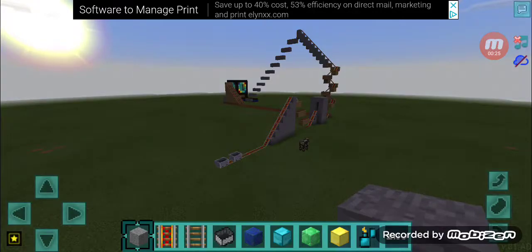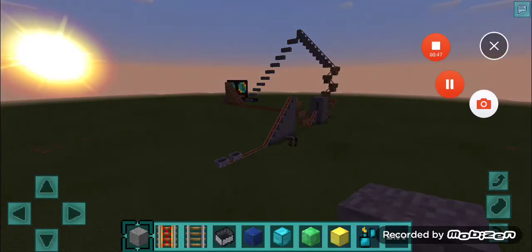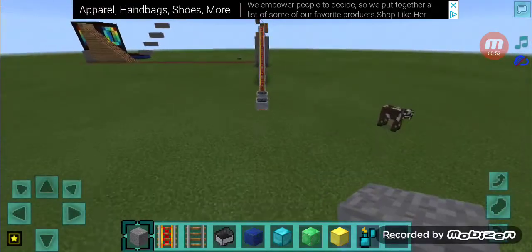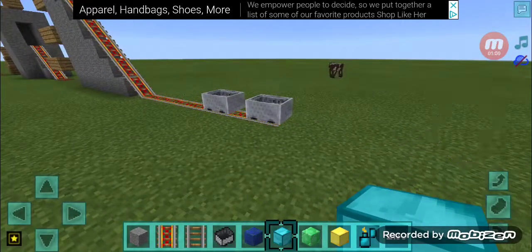Hey guys, it's Robbs here and today we are playing Cube Cyan with Pink Corruption in Minecraft. Today we are going to do the Rainbow Rain Rainbow Cake and Roller Coaster in Minecraft. Let's get to part 2. Here we go!